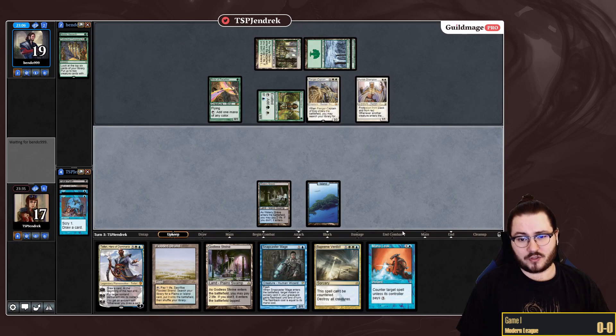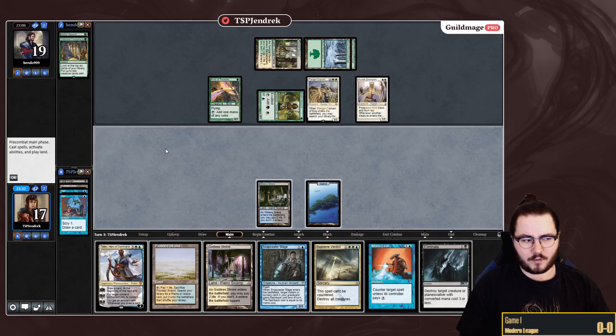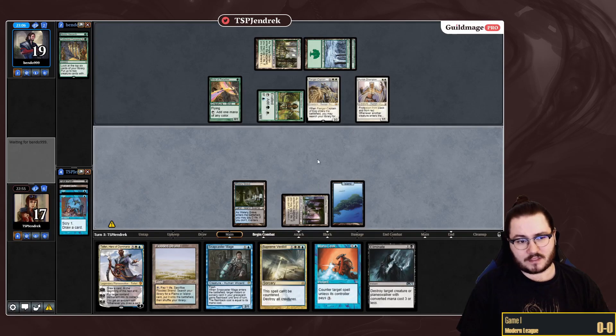I bridge into this Supreme Verdict nicely, because I assume that once I Supreme Verdict them it will be very hard for them to win. I wonder if I even want this untapped. Basically if I play this untapped it's because I want to Snap/Opt, and I wonder if there's anything that makes me want to Snap/Opt instead of just going Mana Leak on something like Heliod. There's no reason to lose this Snapcaster to Verdict, so I think I'm just gonna play it tapped — and it saves me two life, which is usually not that relevant against Heliod, but sometimes it is.